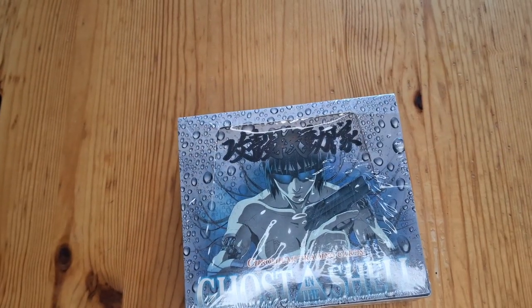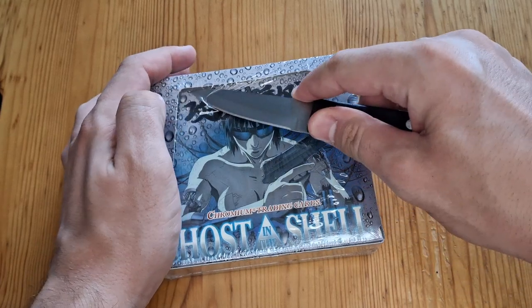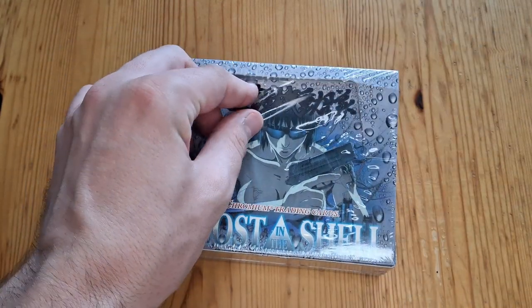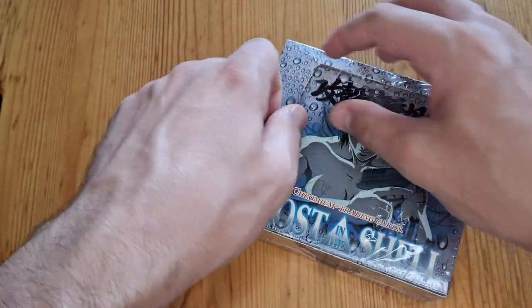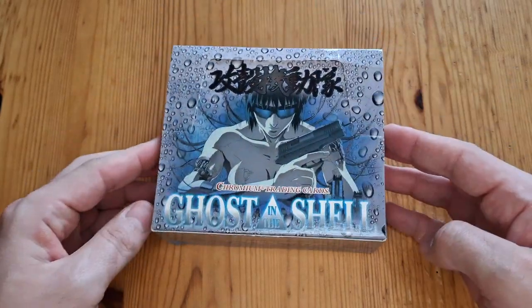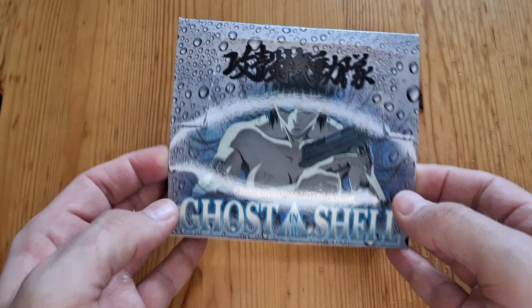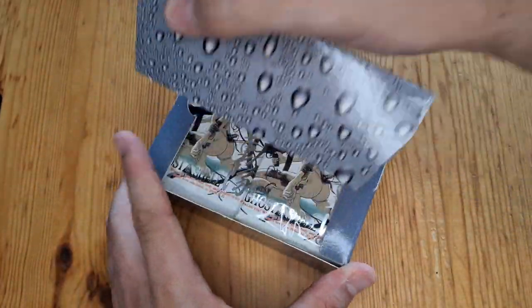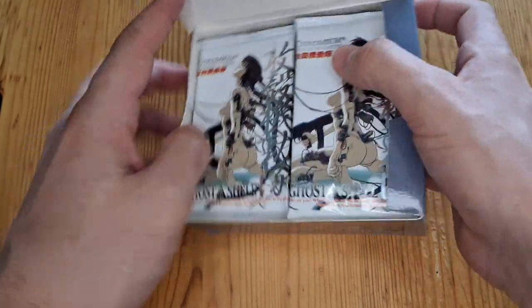I'm going to get a knife. I'm back with a kitchen knife. It's open. Look at this knife. Got my sleeves ready. 1995 — this is a piece of history. Look at that, it's incredible. There's the box, pretty cool. And now I get to see what's inside. These are what the packs look like — Chromium trading cards.